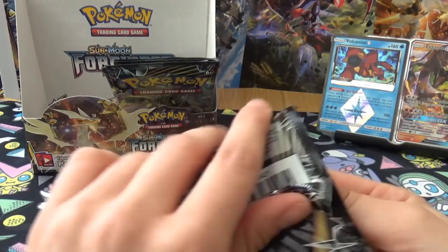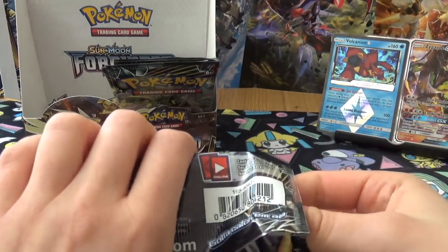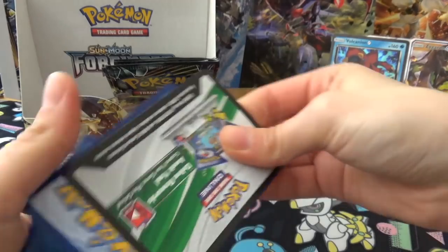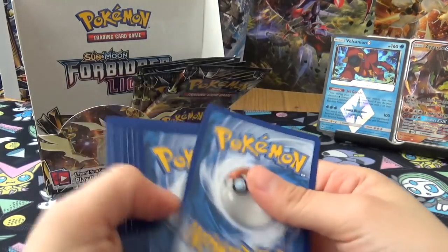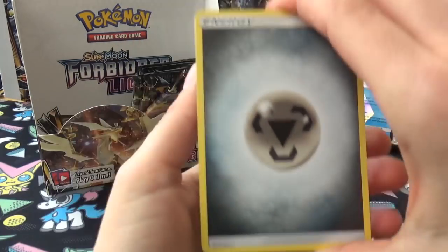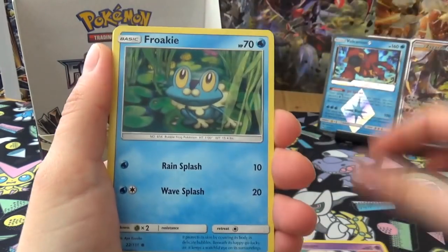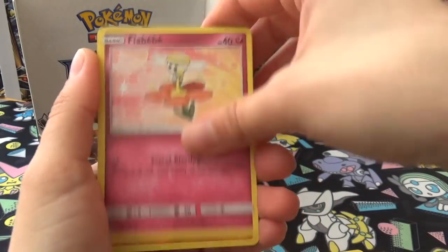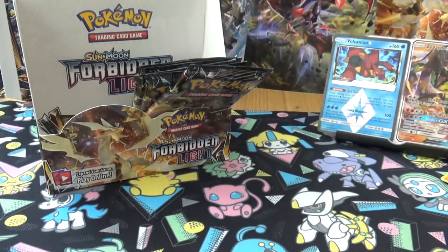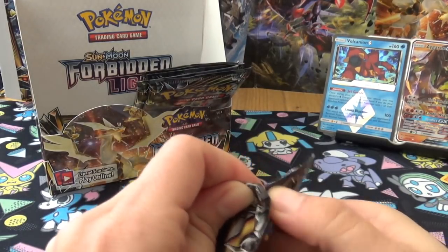We don't have many hits there - I really picked the wrong box. But then again I haven't had a rainbow or gold. Another white code card. Next pack: Noivern, Fossil, Diggersby, Espurr, Froakie, Clauncher, Croagunk, Flabébé, Reverse Tyrantrum, and a Tyrunt. I love it when things come together like that. I'd prefer the white code cards to be GX but you know.